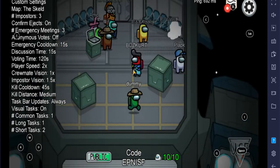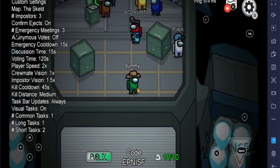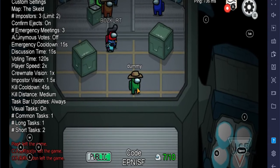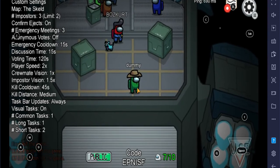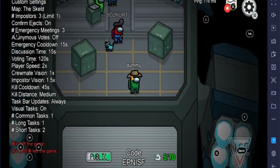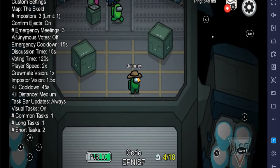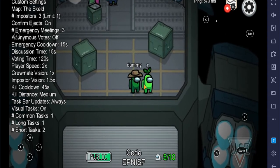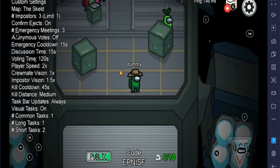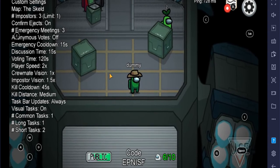You can see I am the green color crewmate and my crewmate name is Tommy. Let's see how to change this color and hat — oh wow, so nice. We are waiting until 10 players fill in this lobby, then the game will start.